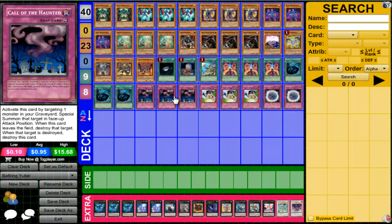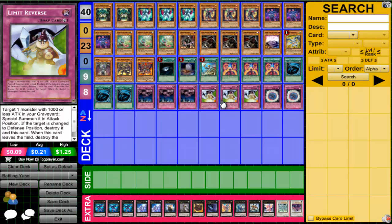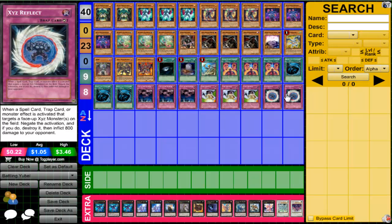Onto the traps: we run three Call of the Haunted, because it can not only revive You Bell but also the Battling Boxer monsters and help you go into your XYZ plays such as Lead Blow. We run three Limit Reverse because it's the most important card in the You Bell deck — it's a one-card Terror Incarnate. Send You Bell to the graveyard, activate Limit Reverse, summon You Bell, turn it to defense mode, destroy it, summon Terror Incarnate — definitely a great play. And two XYZ Reborn, so when a spell, trap, or monster effect is activated targeting a face-up XYZ on the field, you negate that activation and destroy it, plus 800 damage to your opponent. It protects Lead Blow from targeting effects like Deep Prison and especially Number 101.